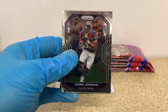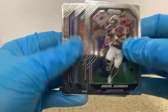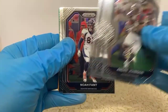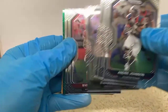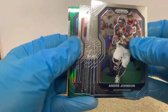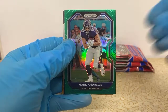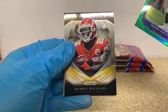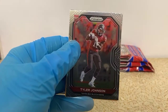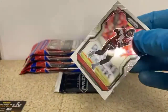Andre Johnson, Mark Ingram, Keelan Cole, Kenny Golladay, Leighton Vander Esch, Noah Fant, Cedarius Smith, Byron Murphy, Calvin Ridley, Mark Andrews green for the Ravens, a Brilliance Damien Williams for the Chiefs, and there's a Tyler Johnson for the Buccaneers. This one looks a little cleaner than that other one — that one had that nasty scratch on it.